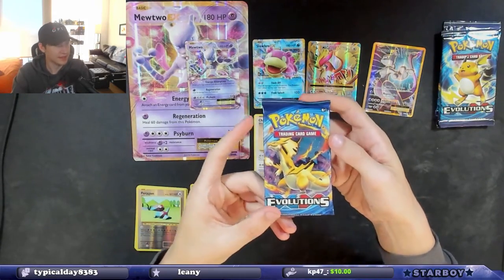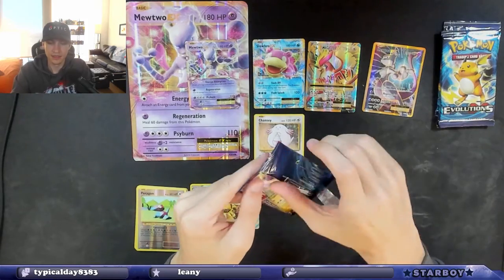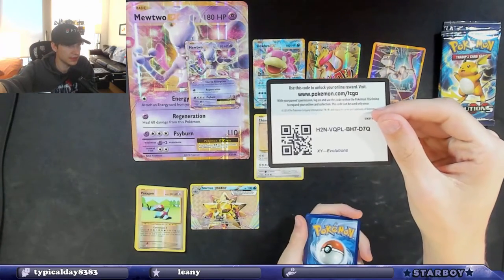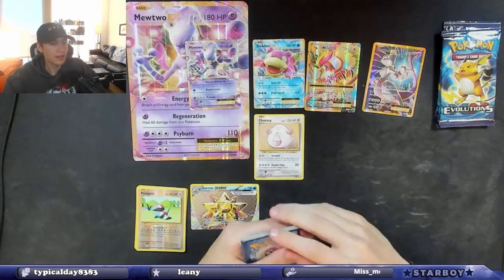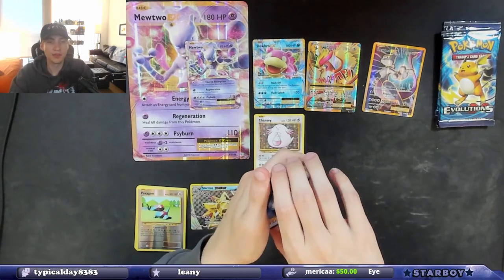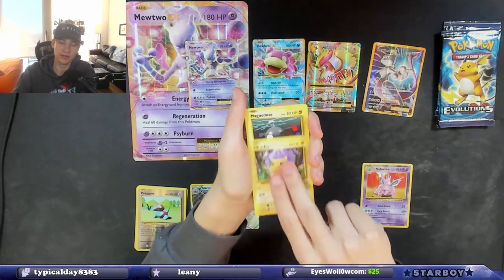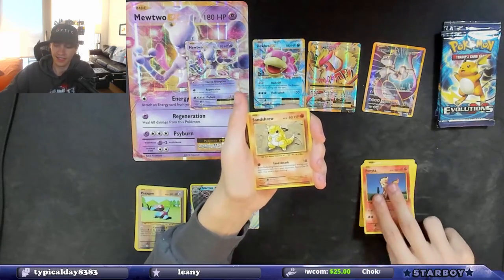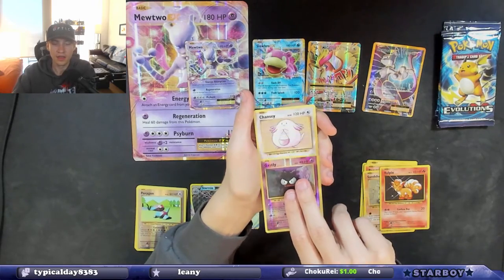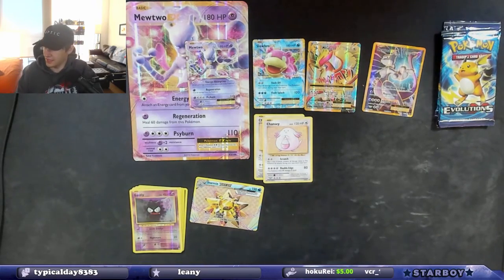This is the Charizard XY Evolutions pack — that's the one we actually pulled Charizard in. Oh, a Pikachu! Code card. You got the rainbow V-Max? Oh my gosh — I tried to open so much Vivid Voltage, I ended up buying the non-rainbow version but I wanted the rainbow so bad. I love that card but it was like 15 bucks. Gastly reverse holo and another Chansey — two Chancies!